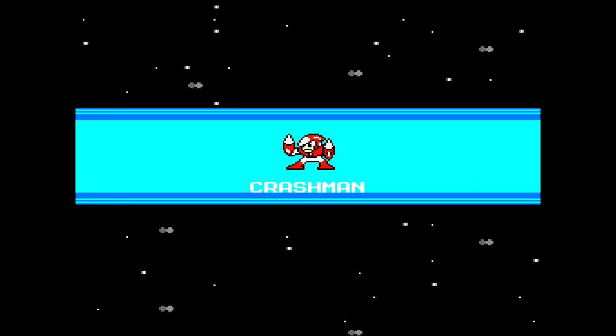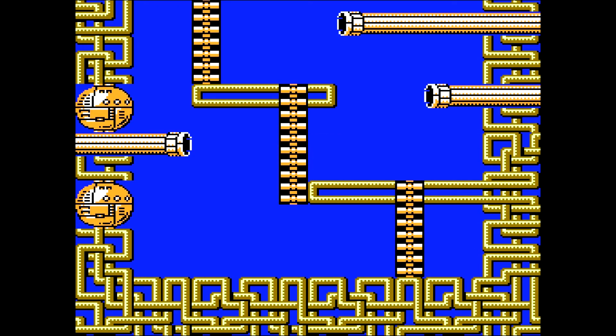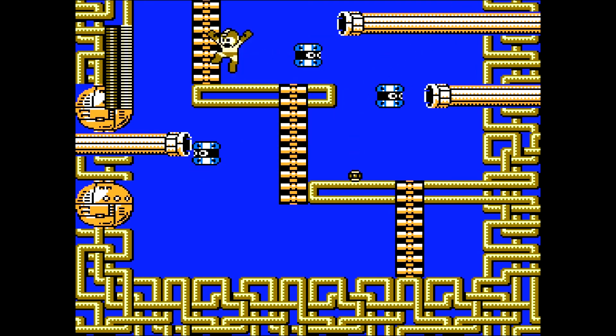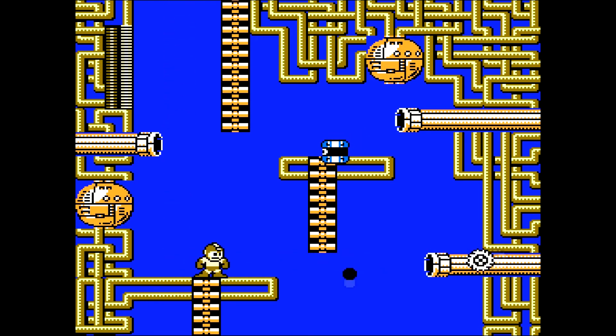Crash Man — he's got the longest level. And it's mostly vertical, which I think is a nice difference from your standard. His is vertical up, and then when we get to Quick Man, you'll see his is actually vertical downward.